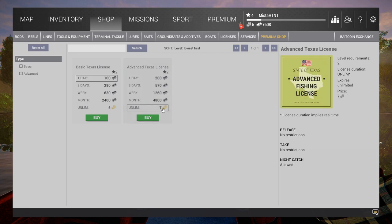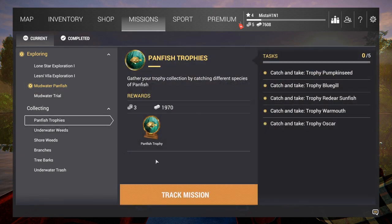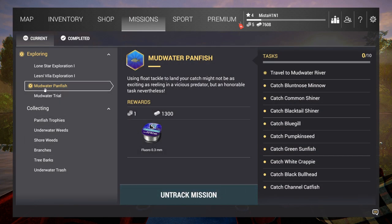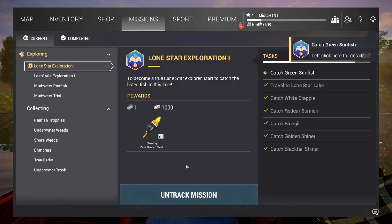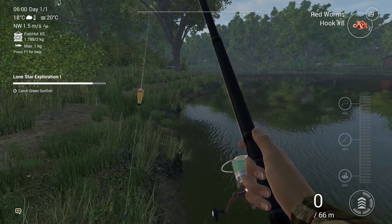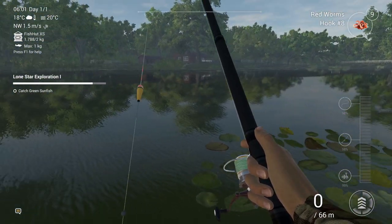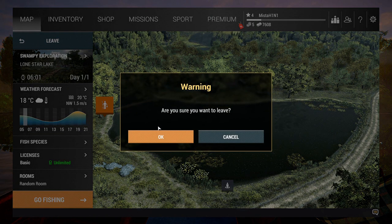We can only track one mission at a time. Right now we are at Lone Star Lake — the lone star is the only thing we can do here. All we need to get is a green sunfish and we will have completed this mission. I guess that's for the next episode or next stream, whichever comes first. I really hope you enjoyed this — I am absolutely loving this game. There's so much to learn, so much to see, so many cool fish.